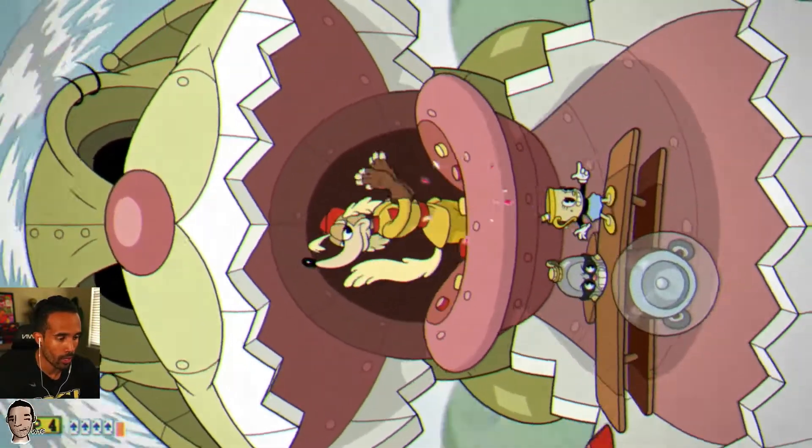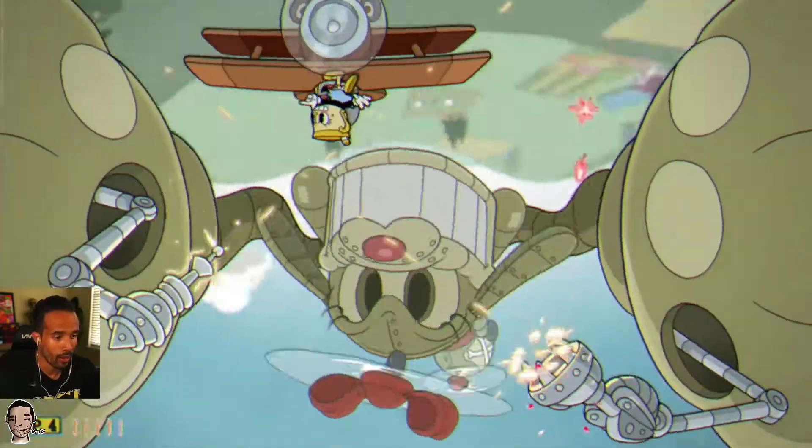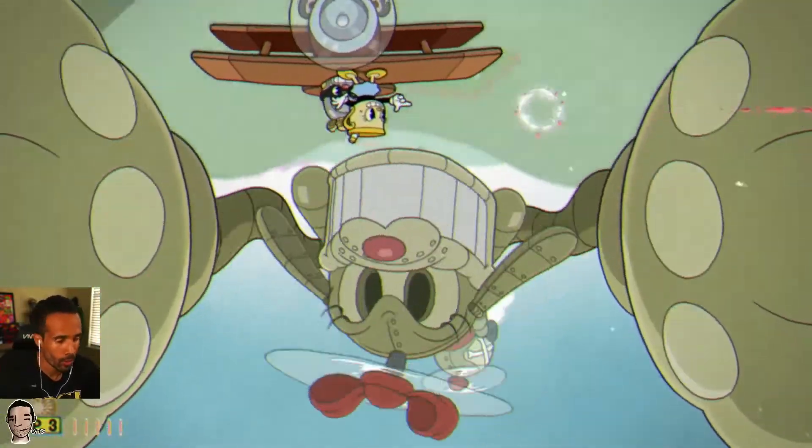Same thing — try to keep it open. I save the Super here for the end. And then in the upside-down part I actually get hit here; I made a bad read. But again, with Miss Chalice having 4 HP, that really helps a lot.